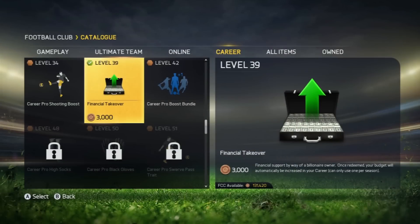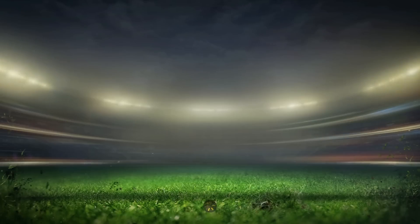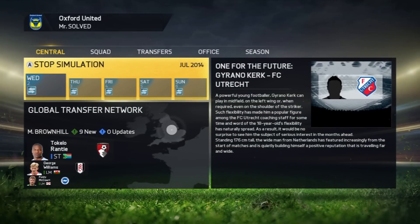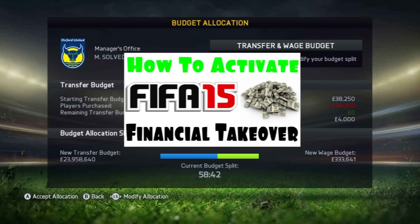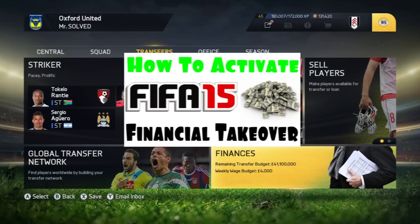Redeem now. You own this item — go out of it. Play. Load career. Oxford United. You've got to remember to skip a few days. There's 41 million there, and then if you do the wage budget — I really don't get it. If you click back on that, that's the financial takeover tutorial. If you click on that and look at the comments, everyone says it doesn't work. I don't know what you're going on about. That's twice we've done it now.